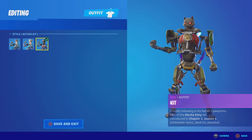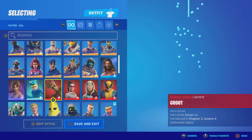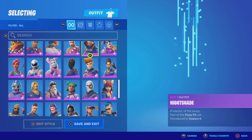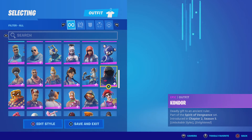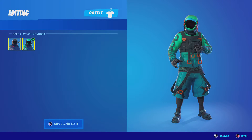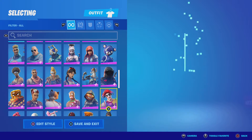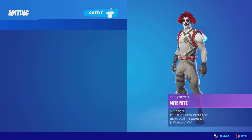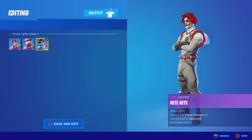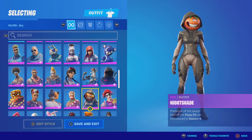Condor — pretty good skin, I just don't really like his pants, they're too shaggy. Night Night — I love this skin, I don't see a lot of people wearing it but it's a good skin. Nightshade — horrible skin.